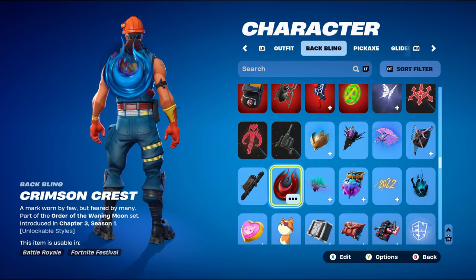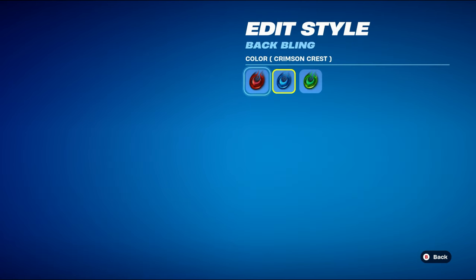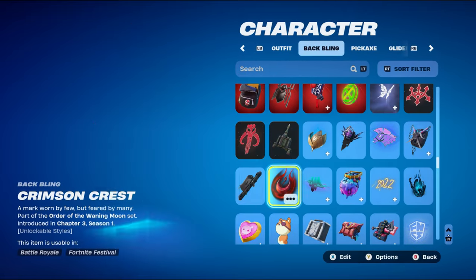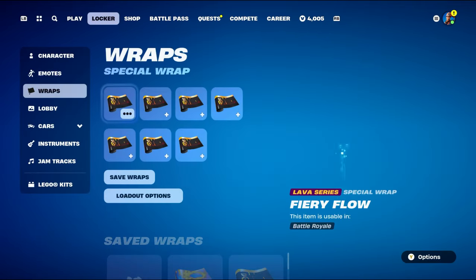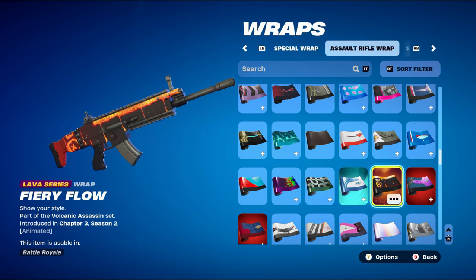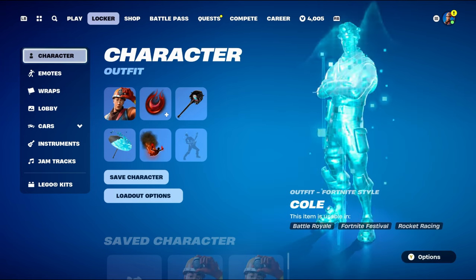Moving on to combo number two for the Cold skin. The back bling is Crimson Crest, part of the Order of the Waning Moon set introduced in Chapter 3 Season 1's battle pass. You can use the Crimson Crest style if you just want the red, but I went for Midnight Crest myself. For the pickaxe, it's Vision, part of the Uroboros set introduced in Chapter 1 Season 7 — using it for the black and blue design. The weapon wrap is Fiery Flow, a lava series wrap from the Volcanic Assassin set introduced in Chapter 3 Season 2 — a nice animated wrap for the black and orange, though any black or orange wrap would work nicely.